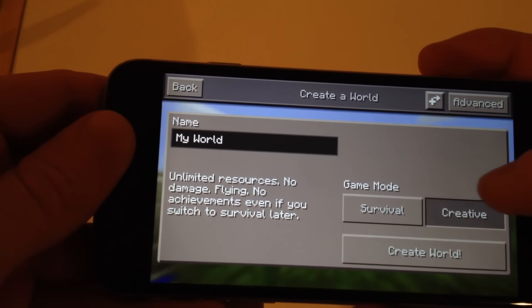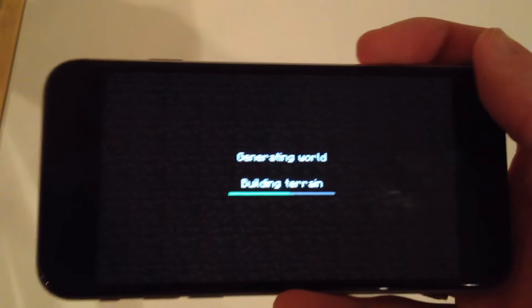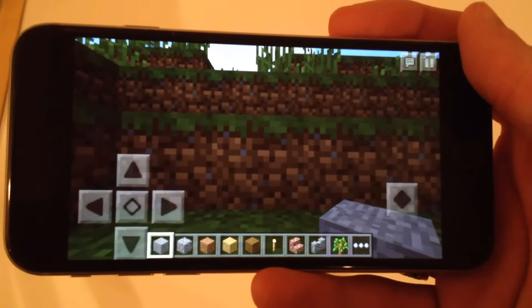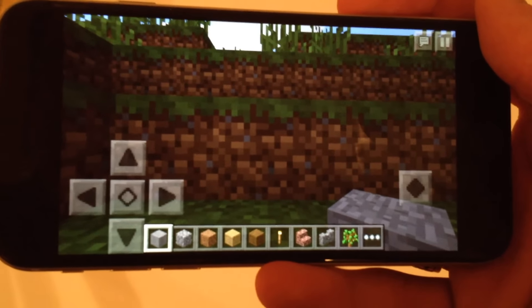So I'm going to start up a new world here. I'll just hit create world. While this is loading up, I'm going to pull up the changelog on my other phone so I can tell you guys exactly what's new. Here is what's new.